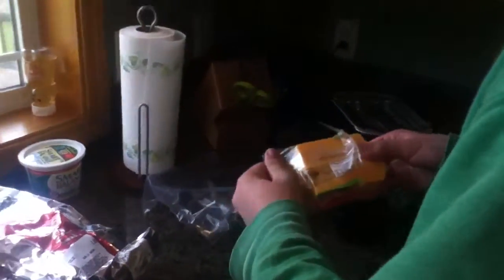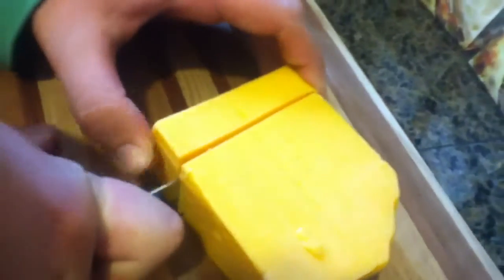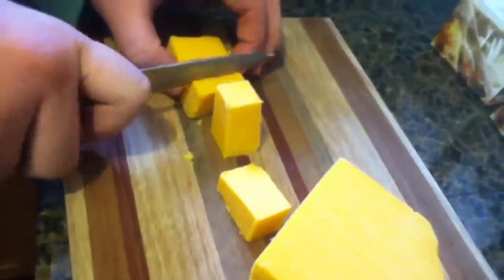This video can't be too long. I'm going to cut up some gold ingots here. We're just using some nice medium cheddar, cutting into blocks. That's probably all the cheese we're going to need. And then we're going to cut those up into nice gold ingots so our sandwich can have some powered mine tracks.